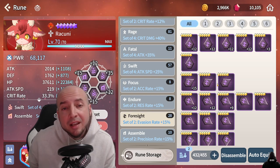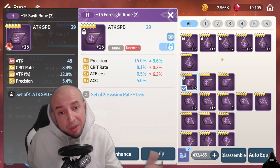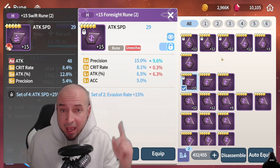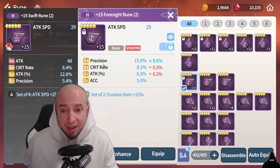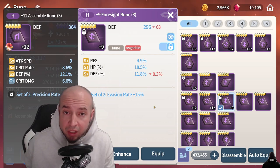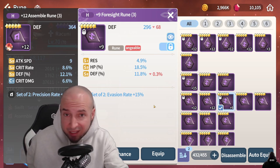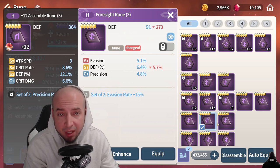Foresight gives you 15% evasion — it's for tanks and supports. A couple of different things to think about with foresight. You see an attack speed main stat with precision substat, you can roll that out and see how you like it. I got two rolls of precision on a main stat attack speed, so this is a pretty good rune — it's got some accuracy, crit rate, attack. Here's a good rune for foresight: it's got HP percent, defense percent, and resistance. If you go to plus 12 and it hits evasion, it's even better — you're looking for those defensive types of substats.